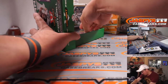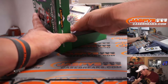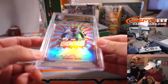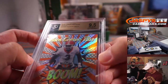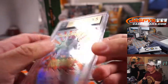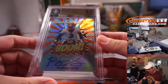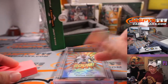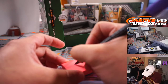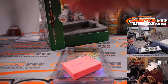And the graded card — Roquan Smith! Here comes the boom. From Georgia to Chicago. That's right, a Bear. 33 out of 35 — that's actually pretty good. Roquan Smith, Chicago, NFC North — Derek with the NFC North.